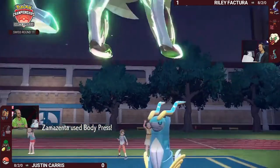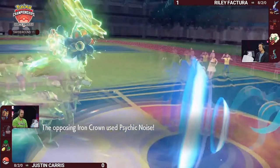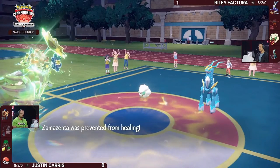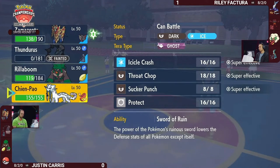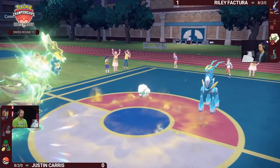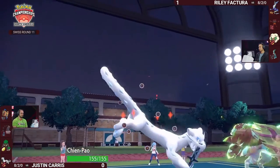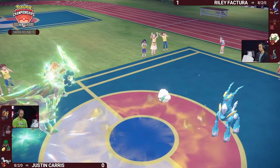No speed control left on the field for Justin as Thunderous is finally knocked out. But Zamazenta's Body Press into Iron Crown almost gets a KO, just barely hanging on. Minus-two Psychic Noise doesn't do too much damage to Zamazenta, which is still sitting pretty. However, Eerie Impulse is no longer an option. If Iron Crown swaps out, Riley's two very strong special attackers will be at neutral special attack for the rest of the game.